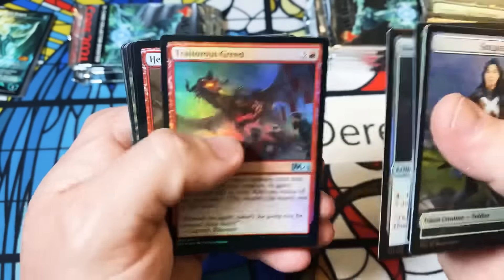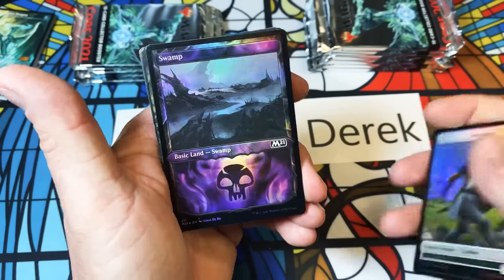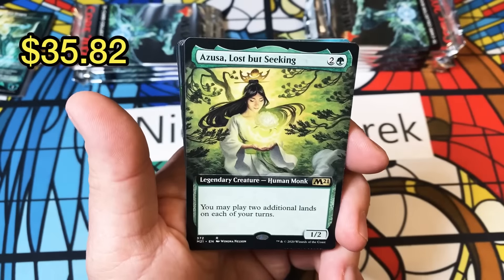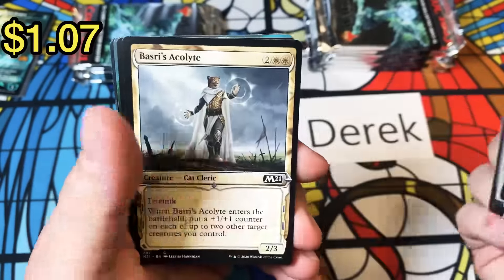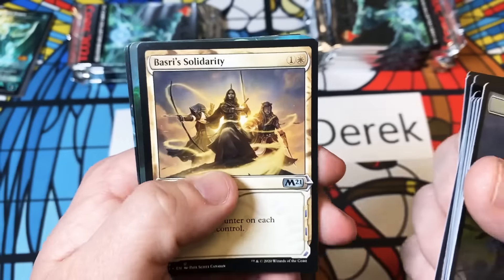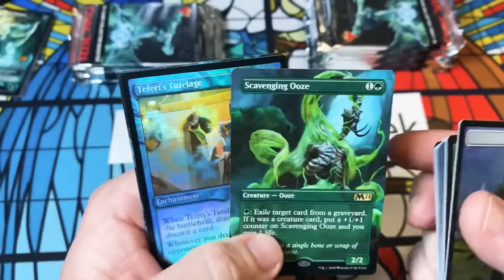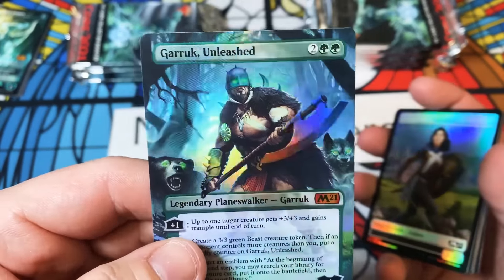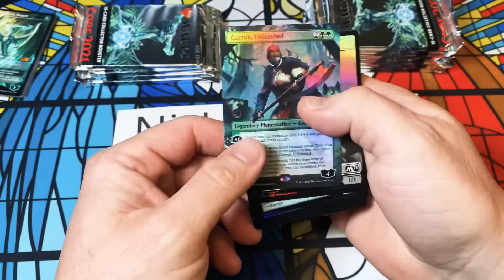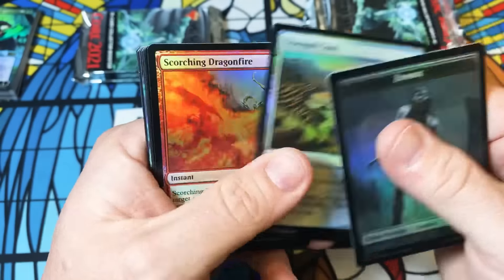We have our commons and tokens, showcase lands — I don't care what anybody says, I think these blow the Theros full arts out of the water. Full art Azusa — what! These are spicy. A Goblin, a Tome, a little bit of showcase cat action, doubling up on the Basri cards, and a full art Scavenging Ooze. I really love this guy. And — holy smokes — a box topper Garruk Unleashed! Look at that foiling.